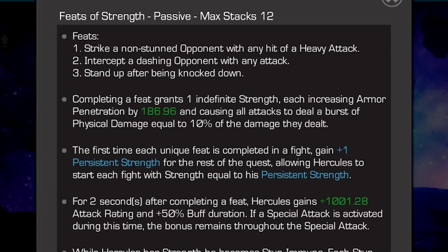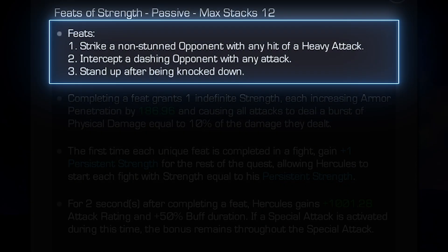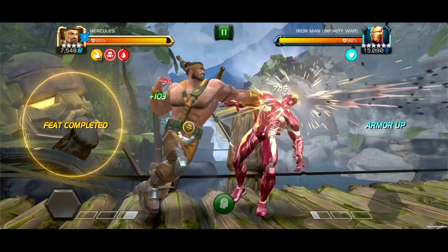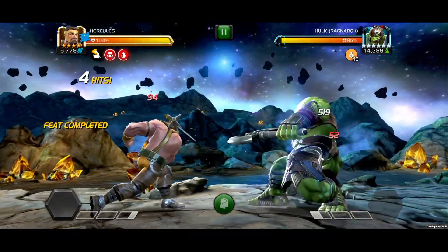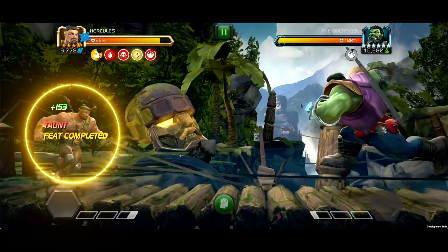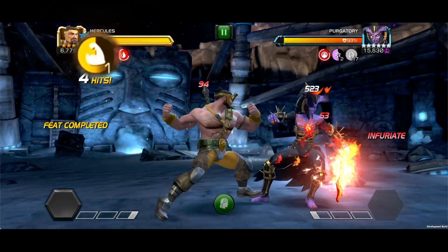With Hercules you can achieve 12 feats of strength by meeting the following criteria throughout the fight: first, striking a non-stunned opponent with any hit of a heavy attack; next, intercepting a dashing opponent with any attack; and last, standing up after being knocked out. Completing a feat grants one indefinite strength.